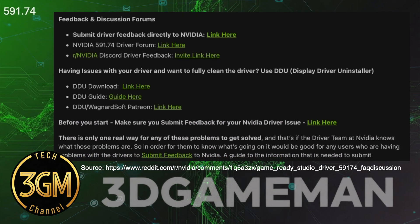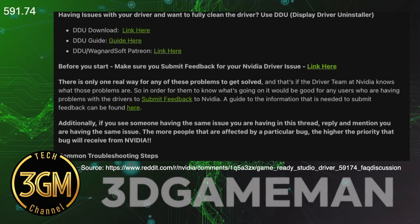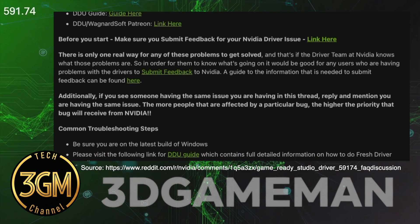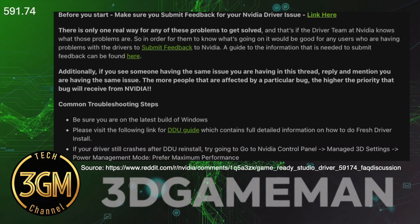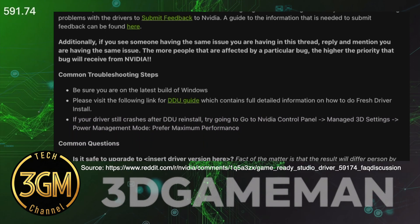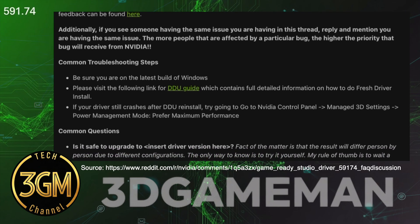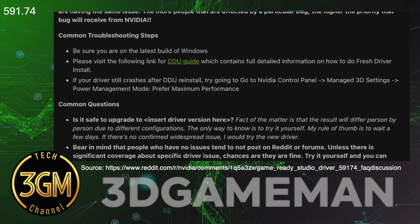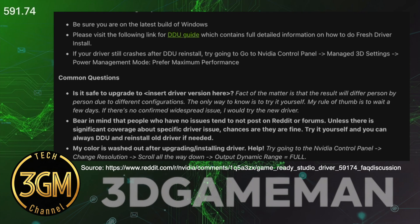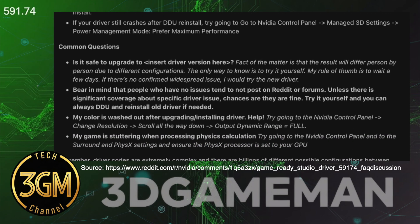The main official open issue is Call of Duty Modern Warfare, where image corruption may still occur after the update. Some users also report the NVIDIA app overlay still disappears intermittently after changing screen resolutions. NVIDIA is currently working on these bugs for a future release.